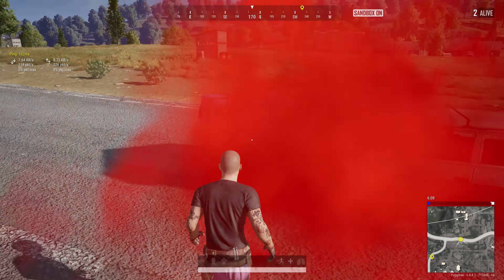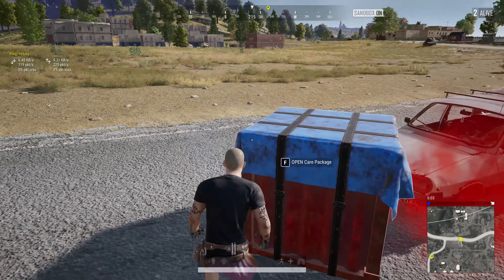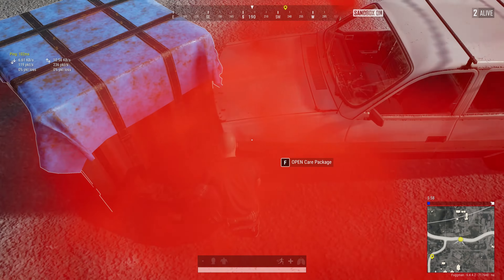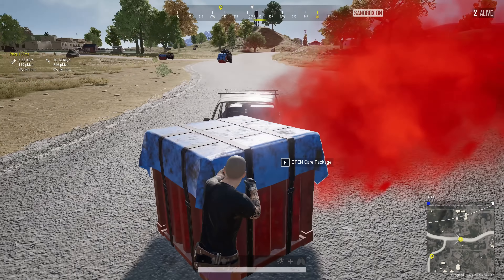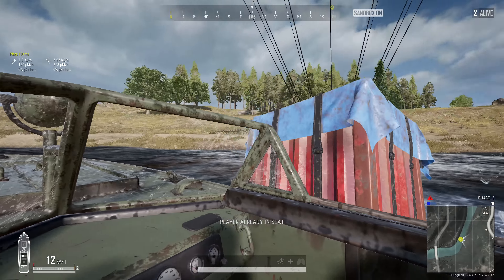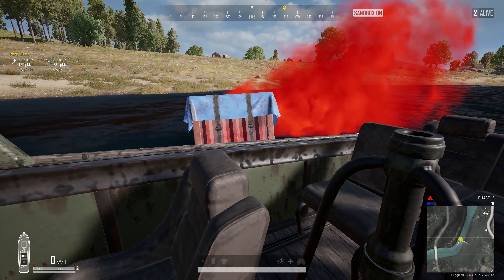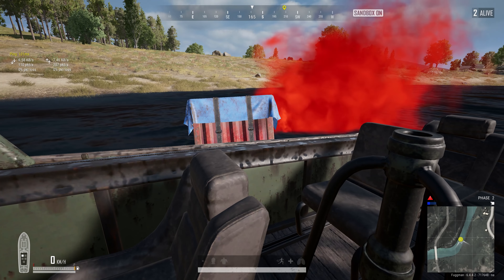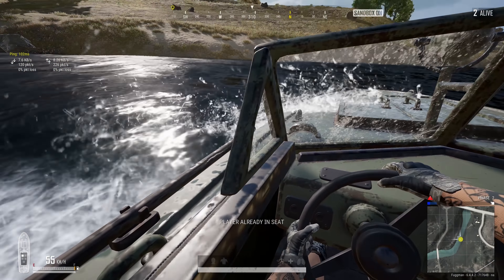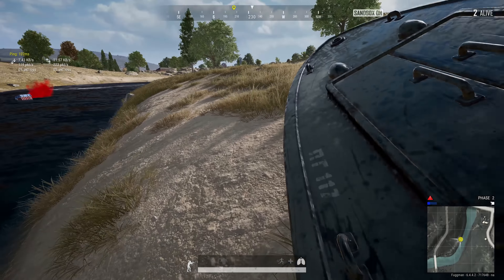Once the parachute is gone, the airdrop crate is completely static — it will not move. You can use it as cover; you can't get run over behind it. Grenades will still kill you, but not if they land on the other side of the crate. It is now part of the world and will not move no matter what you do. With boats, the crate will either glide off or push you away — you cannot transport it by boat.